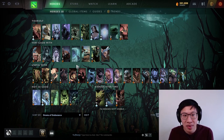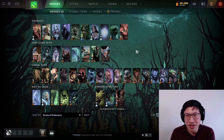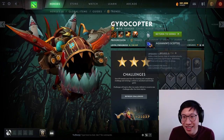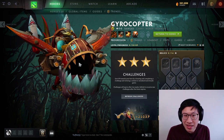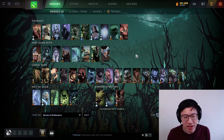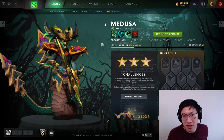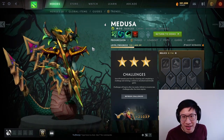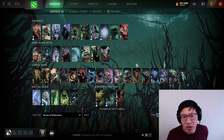Gyrocopter's Flak Cannon does not proc on-hit effects, so it does not lifesteal. However, his Aghanim's — the side gunner — is very common to build and can lifesteal, so the lifesteal combos really well with his regular auto attack plus the side gunner, helping him stay alive even when stunned. That's why it's common for him to build Satanic, but why not give him even more lifesteal and bonus damage. Medusa's Split Shot does not lifesteal at first, but later when she gets the 'Split Shot uses modifiers' talent it's crazy hard to kill her — she lifesteals an insane amount with Split Shot, and she builds a lot of stat items so she gets nice bonus damage.